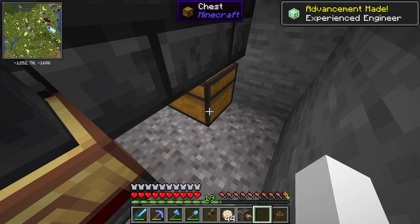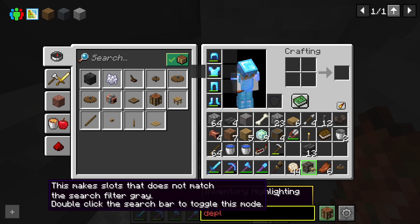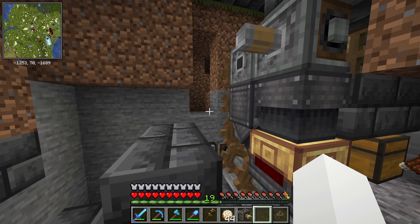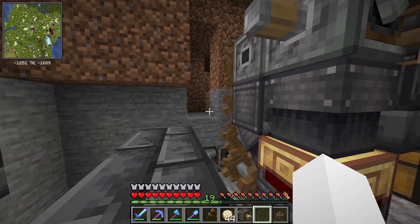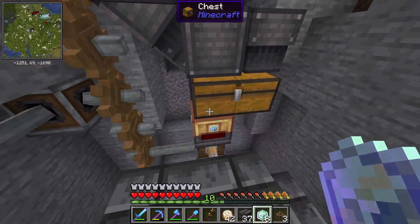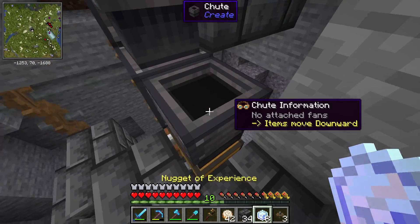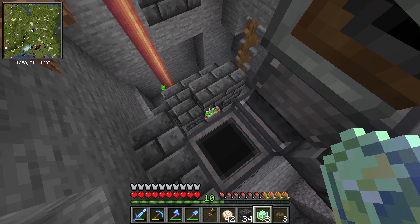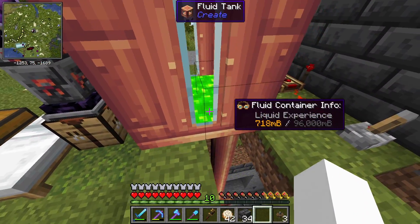Now we need to figure out a way to filter out the unwanted items from the experience nuggets. I think I got it working — I moved things down and added a chest here to store the items, and a chute pulls from the chest so we can send things wherever we want. To load it up, we just put the experience nuggets in here — see if they get deployed — they did! They get shot up, and we have experience in the tank.